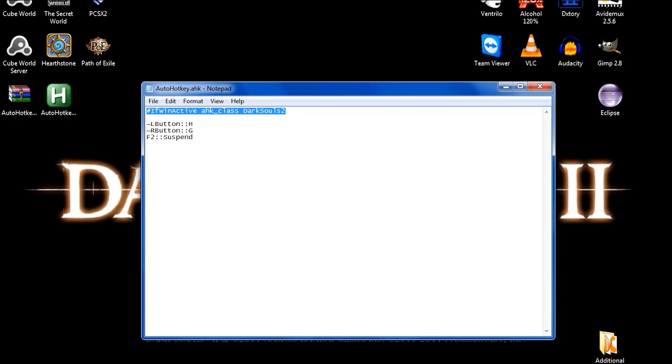In Dark Souls 2, it will change your left mouse button to H, your right mouse button to G, and if you press F2, it will temporarily stop until you press F2 again.